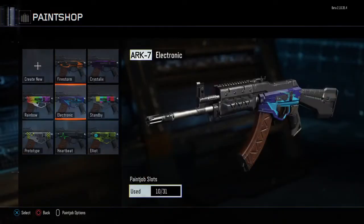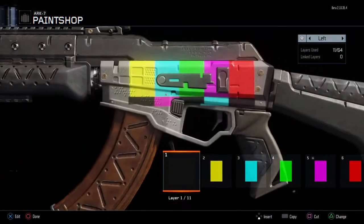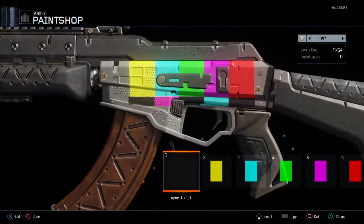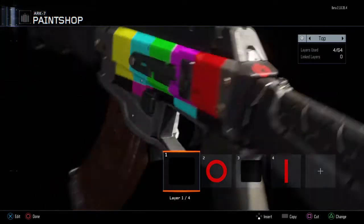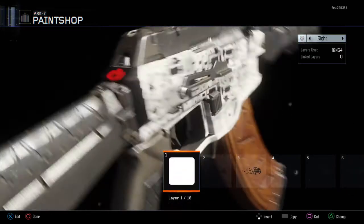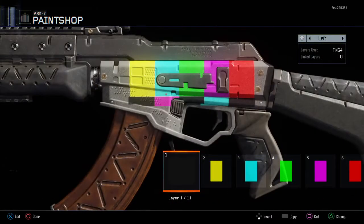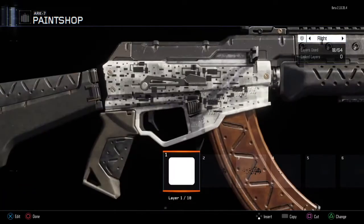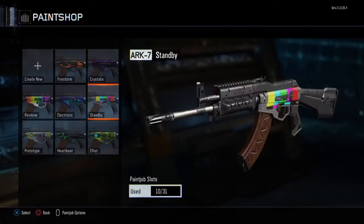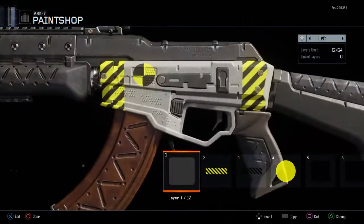This is the Standby camo, which has kind of a TV static theme with color bars and a power symbol — it looks quite retro. It's not one of my favorites but it's pretty good. Too bad these won't carry over to the full game, so I'm going to have to remake them anyway.